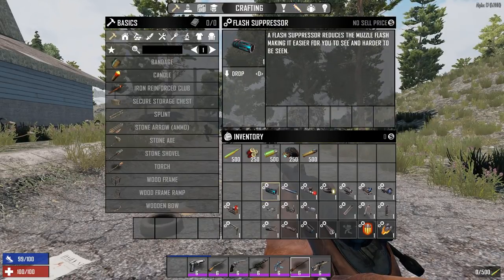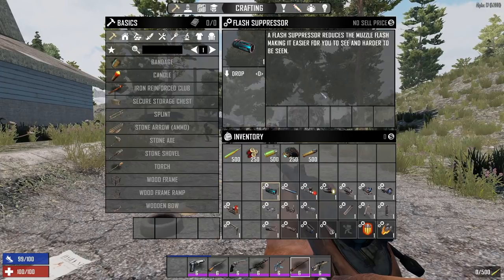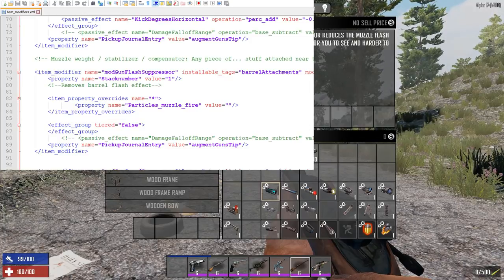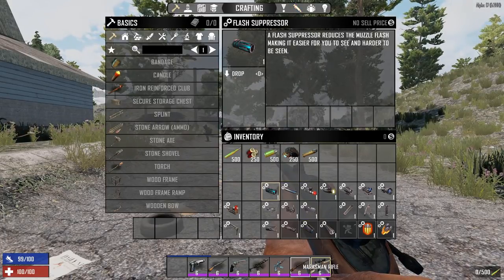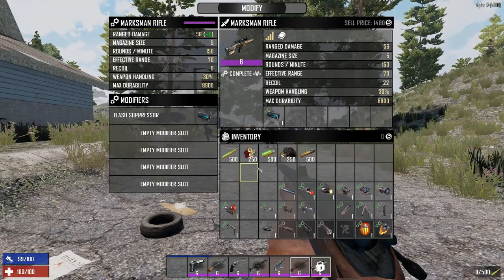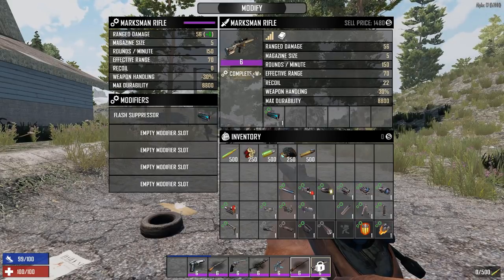The flash suppressor reduces muzzle flash, making it easier for you to see and harder to be seen. Looking at the config file, it removes muzzle fire particles. At night, zombies might be able to spot you from your muzzle flash, so using a flash suppressor on a sniper rifle could help — if you're shooting in the dark without one, they can easily see you.